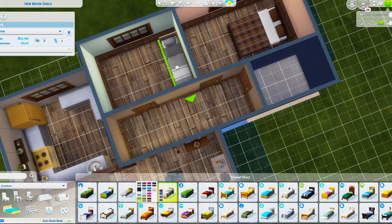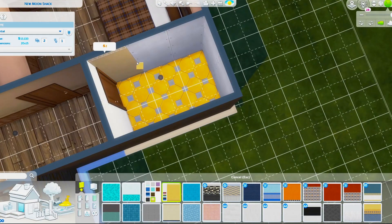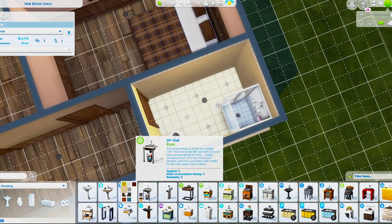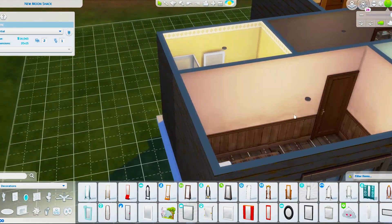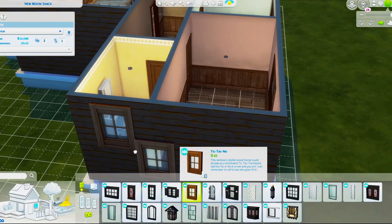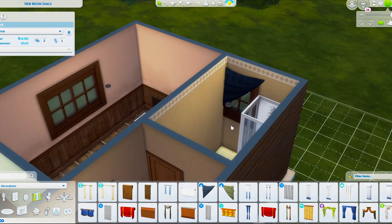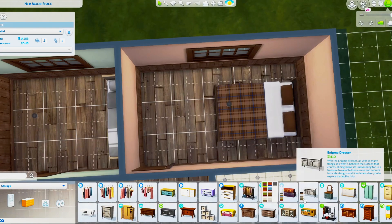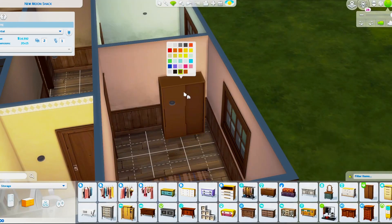I could afford to put more into the build than I originally expected. As I said, I managed to fit the double bed in — I would ideally have liked bedside tables with lamps, but this is just a starter home so it doesn't need to be perfect. The windows from Get Together seemed to work really well; I wanted windows that weren't too nice but had a cabin feel.